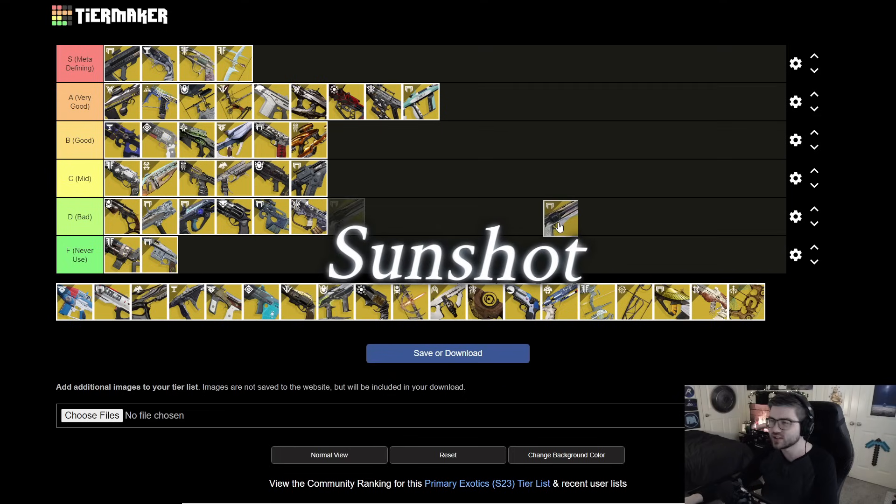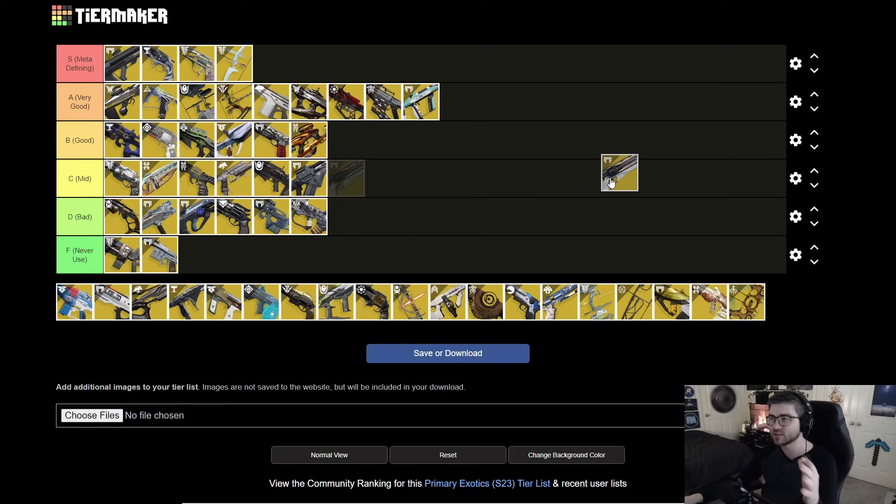Next is Sunshot, and I think we all know where this is going. Regardless of the artifact perks this season, it's still one of the strongest exotics in the game — for sure S tier. The ad clear is just insane, and it can also apply Scorch on the AoE explosions, which plays into solar builds. It's obviously a meta-defining exotic, and I think it'll still be strong even after the nerf it's receiving.